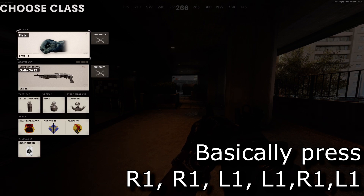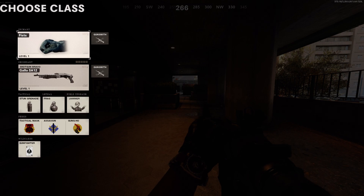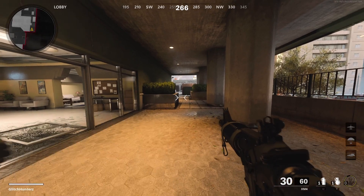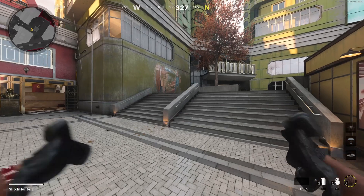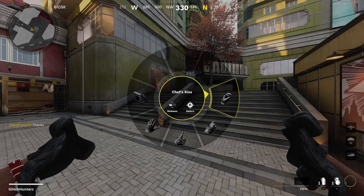If you remember doing this with my previous UI stack you'll know how this works, but for those who are new: you are basically changing your primary into a perk, and that perk seems to give you a different slot of guns or stuff — Black Ops 4 stuff. As you can see on screen, you now have broken fingers because this fist is a Black Ops 4 fist and not Cold War fists, so they are broken.